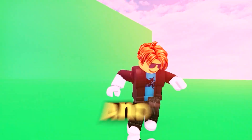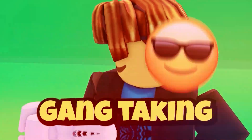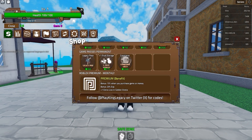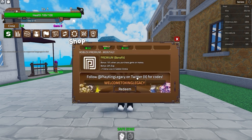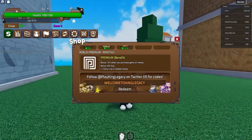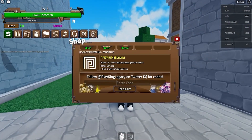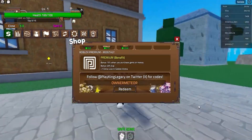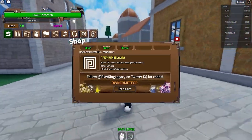The first code is going to be 'welcome to kin legacy.' But first, you have to follow PlayKinLegacy on Twitter/X for codes. The first code, 'welcome to kin legacy,' will give you two times experience for 30 minutes. The next code is 'owner meteor,' which will give you a stat reset — so if you want a stat reset, make sure to redeem this code fast.